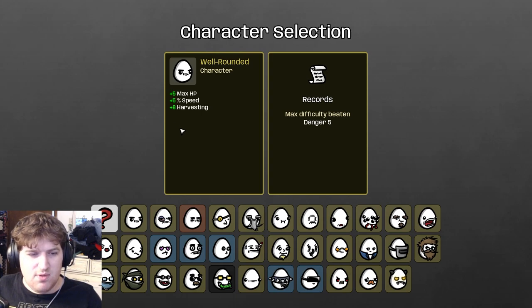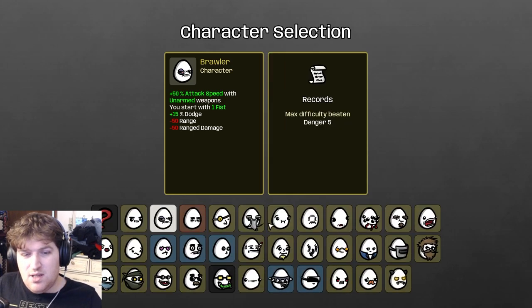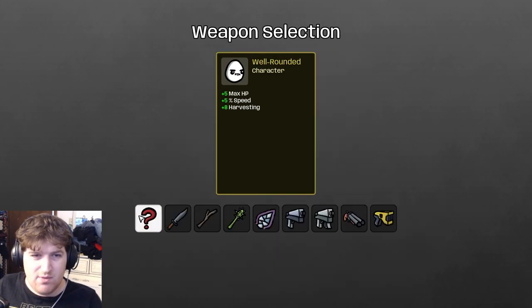For example, if you click on Brawler — 50% attack speed with unarmed weapons — you can use other weapons with him, but you should probably be using unarmed weapons. It's obvious with Brawler but less so with characters like Multitasker, who can use up to 12 weapons at once but gets damage reduction for each weapon. On danger zero basically anything works, but you still have to know what you're doing. I'm just going to hop in with Well Rounded.